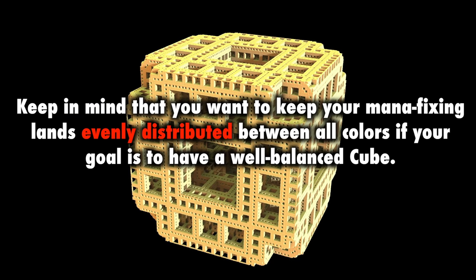Look at what options you have available to you and use those. But bear in mind that you want to keep your mana fixing lands evenly distributed between all colors, if your goal is to have a well-balanced cube. And your goal should be to have a well-balanced cube. Remember, most powerful does not always mean most fun, especially if it ruins the balance of your cube.